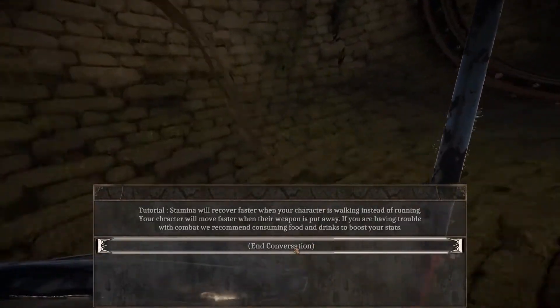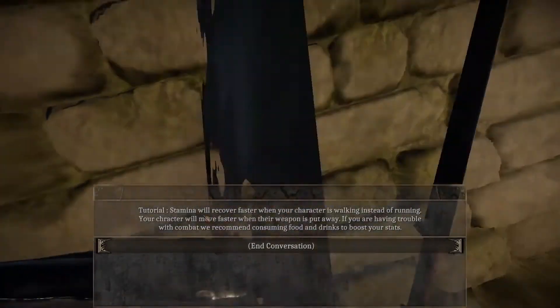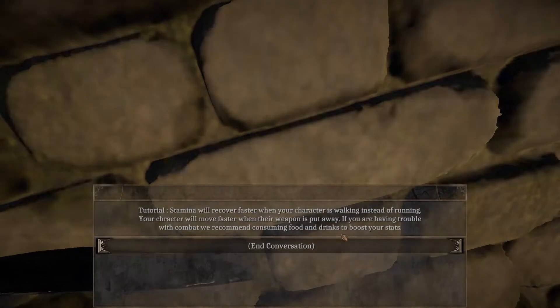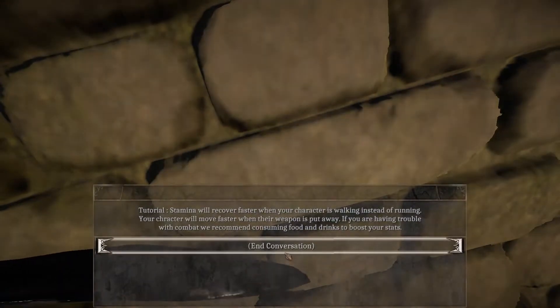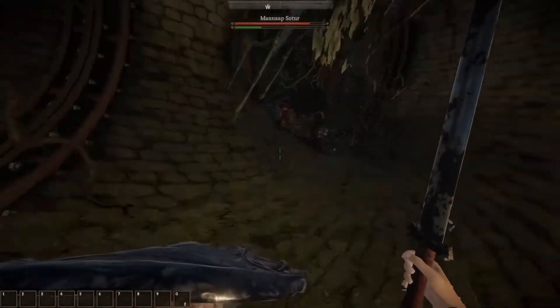Press spacebar in combination with moving keys to dodge enemy attacks - you can dodge in this game. Left click while blocking to parry an enemy. Stamina will recover faster when your character's walking instead of running. Your character will move faster when their weapon is put away. If you're having trouble with combat, they recommend food and drink.